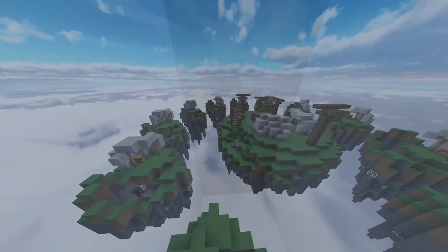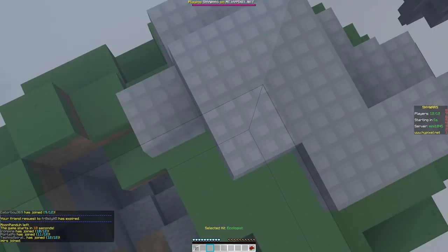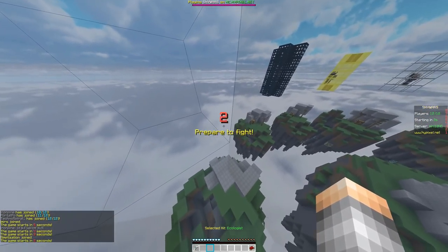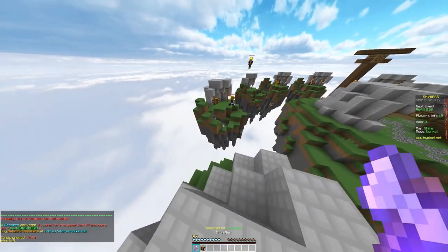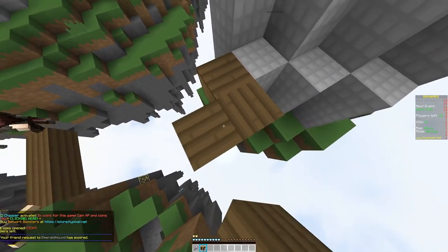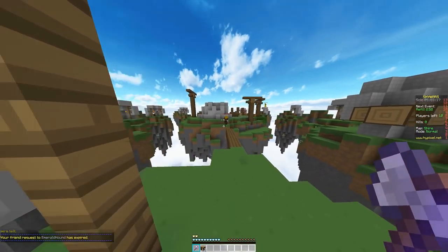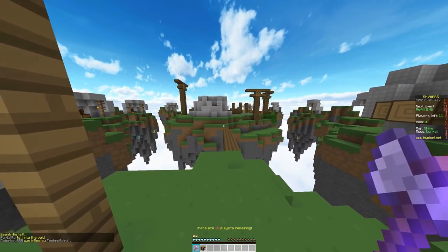I'll show you the next map and kit I use, which I personally think is the best. I like the Ecologist kit so I can just jump on and rush because the Shire map is easy to rush. I also like the Hunter kit because you can shoot people off when they try to build. Those are my two favorite kits and I'll show you some more ways to win.